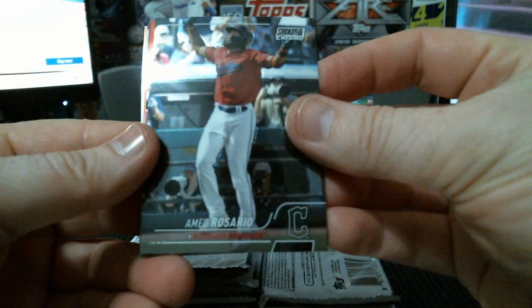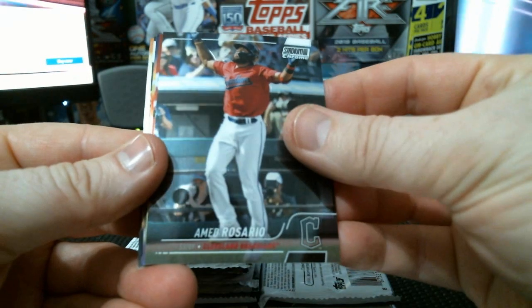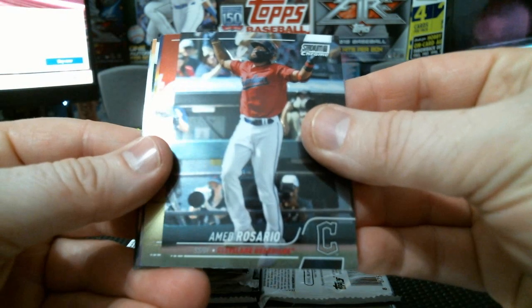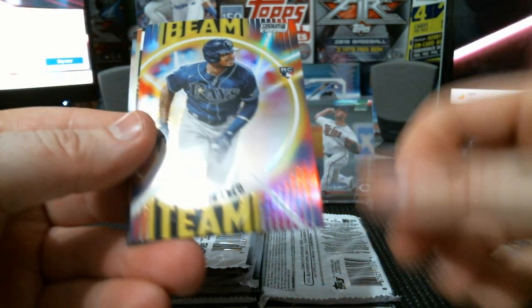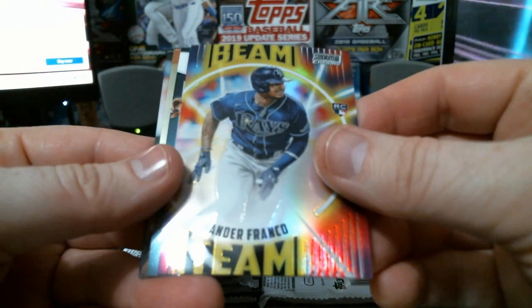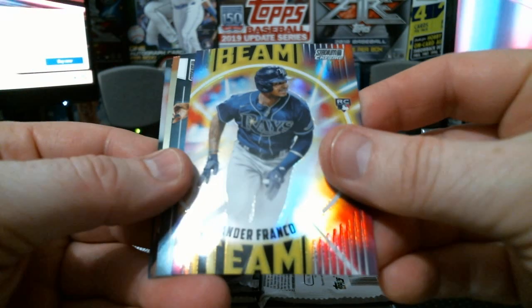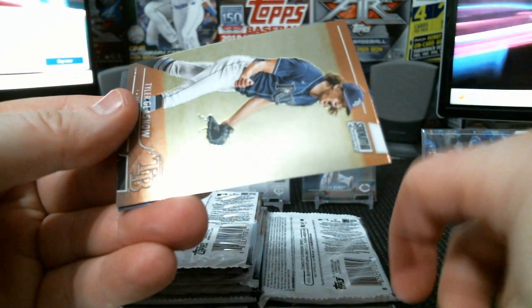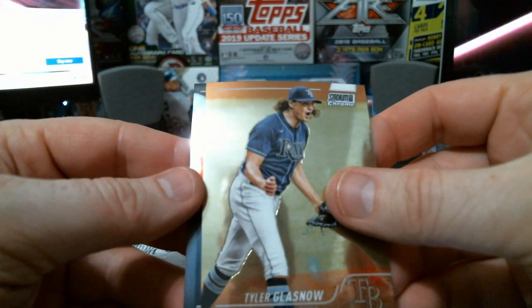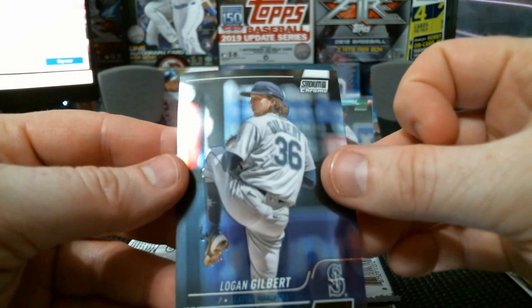Alright, Ahmed Rosario, now on the Rays. Urias — yeah, man, this is gonna be a Wander-heavy box, isn't it? Mitch Haniger, Tyler Glasnow — formerly of the Rays — and Logan Gilbert.